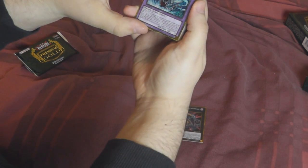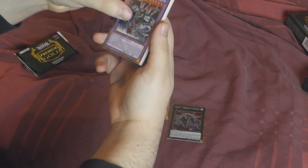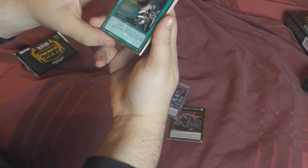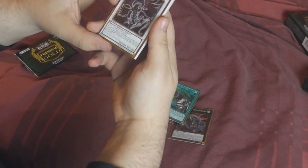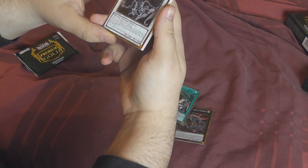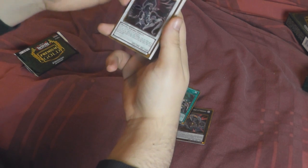Alright, so we have the new Drago Necro, which I think is going to be pretty cool — I like this card. Utopia Buster, Blackfeather Darkrage Dragon — I've never seen this one. Once determined you take damage, you can send up to five cards from the top of the deck to the graveyard, and if any monsters are in your graveyard... it's not very good.